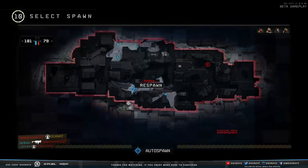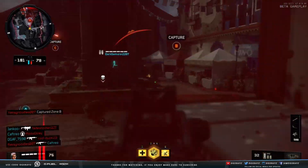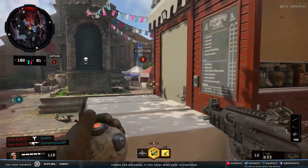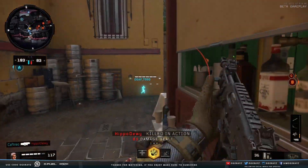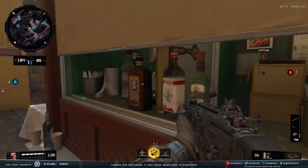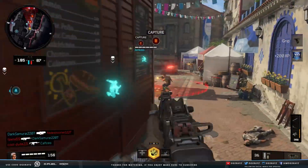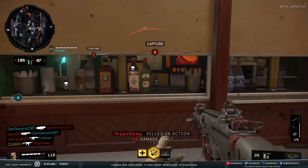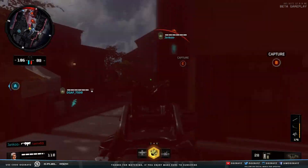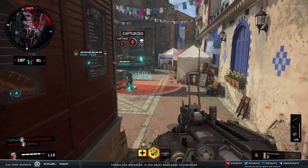In this video we have something coming from an official source — Treyarch themselves. They tweeted out a teaser for Nuketown for Black Ops 4, which I'm just going to call Nuketown 4. It's a very interesting image and we're going to break it down because there's a ton of stuff going on. The second half of the video will discuss some new leaked gameplay for IX — around 20 minutes of gameplay was leaked. I'm not going to share any gameplay, but I'll describe what I saw.